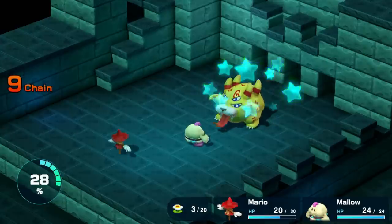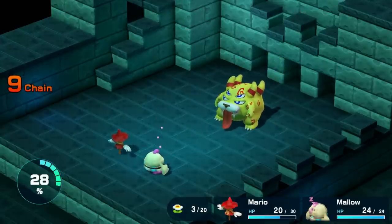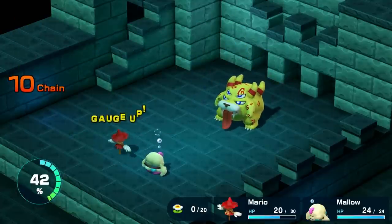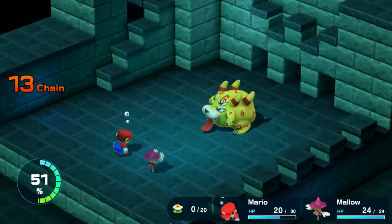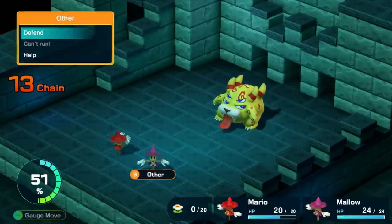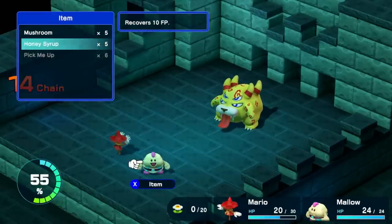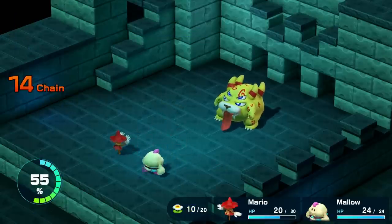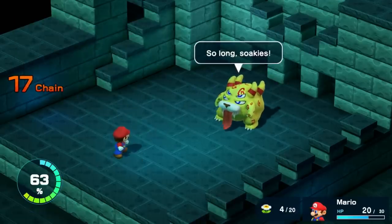The only problem is that Belome next puts Mallow to sleep, meaning I have no way to heal or restore flower points because Mario can't use items in scarecrow form. Then he turns both Mario and Mallow into scarecrows. I have zero flower points, so there's not much I can do but wait and hope for perfect guards. But oddly, Belome for the most part stops using damaging moves. Mallow gets turned back into a tadpole and is able to use a Honey Syrup to end the stalemate, and then gets eaten again. But Belome's HP are low enough that Mario can finish him off with two more jump attacks.